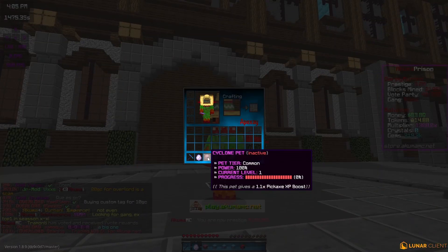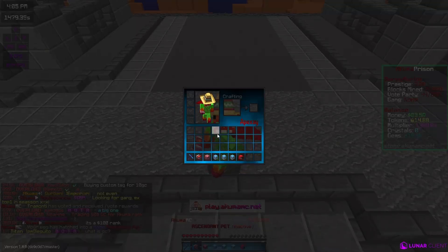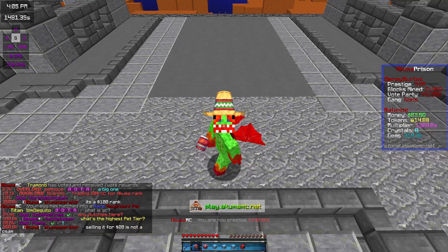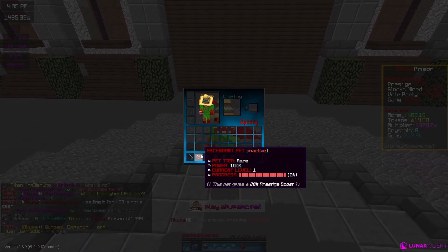Last one — hoping we at least get one good thing because we've got absolutely nothing good so far. Let's pray for something good out of this last one. We got an Ascendant pet.